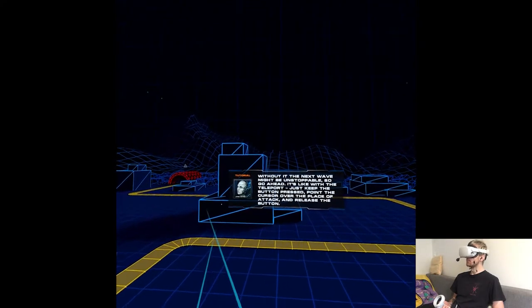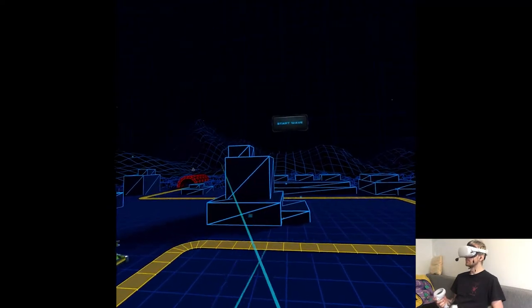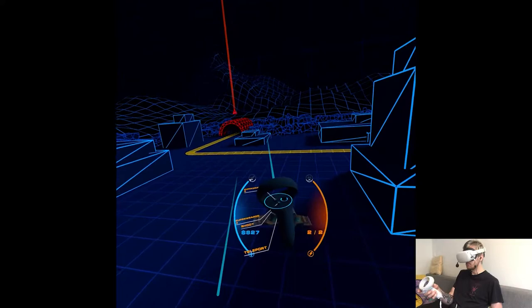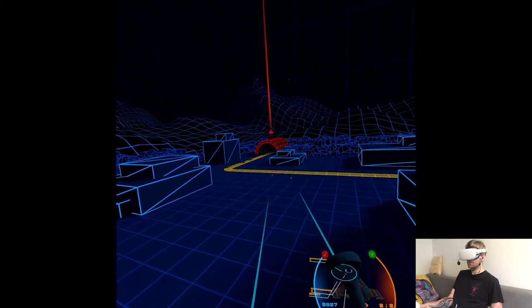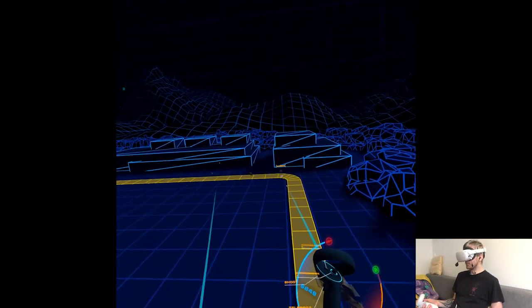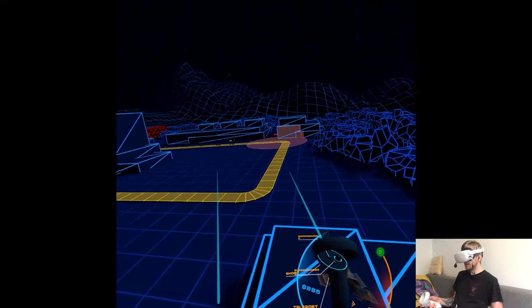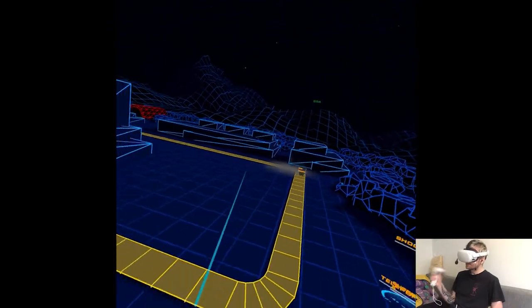So go ahead — it's like with the teleport, just keep the button pressed, point the cursor over the place of attack, and release the button. There are two superweapons, apparently. Requesting fire assistance. It's going to depend on your skill and timing to properly aim it. Not only is there a delay, it also depends on enemy movement. Not that easy.